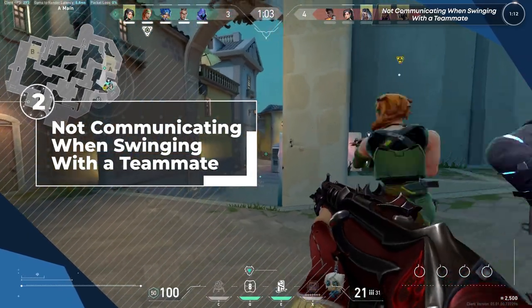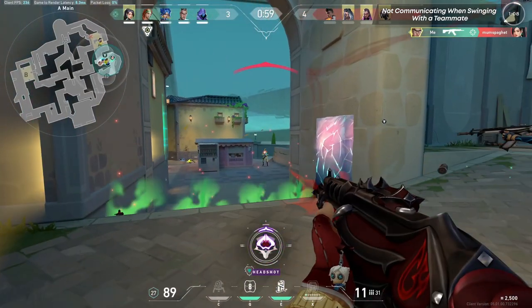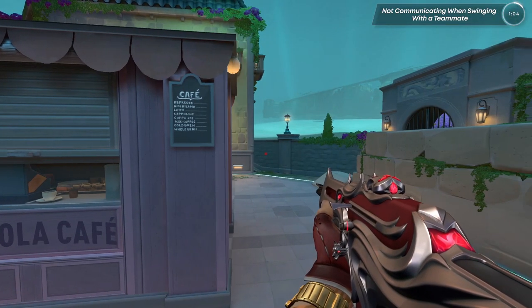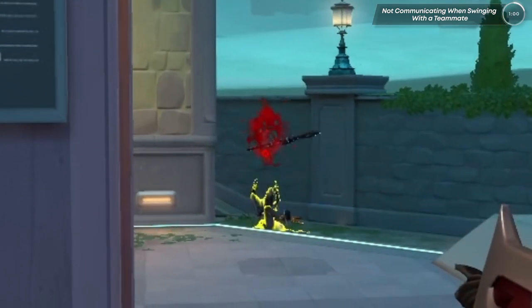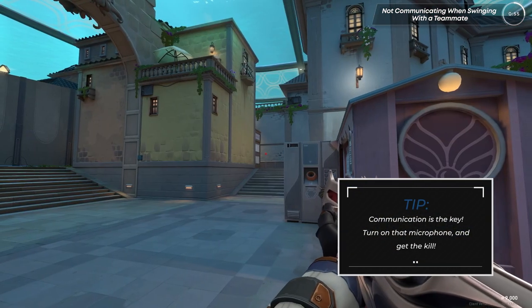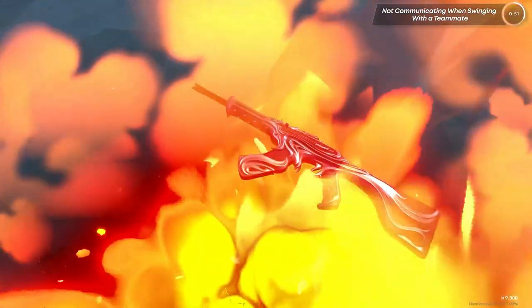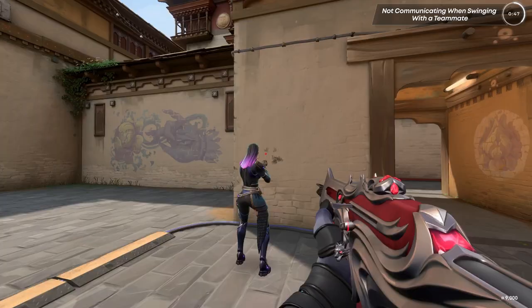Mistake number two has to do with how you swing with a teammate. If you and your teammate want to double swing an enemy, you should communicate who will swing wide. This is important because if it's not properly communicated, you could accidentally line yourselves up, giving the enemy an easy double kill. Swinging wide allows space for the teammate to swing close. It also drags the enemy's crosshair away from the second teammate who's swinging, which makes it almost impossible for them to get the double kill.